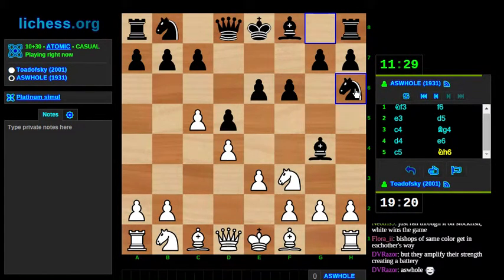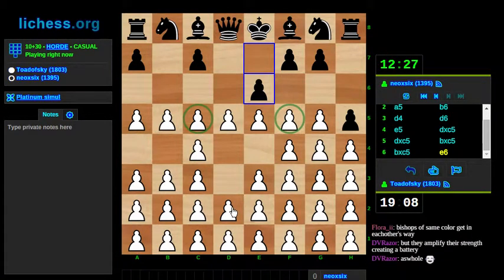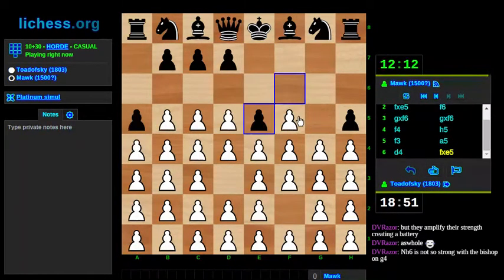This is also strong and I should be very careful. Okay, this is hanging — this is kinda sorta hanging. I don't know. Stuff's hanging, yo. Maybe I do d-takes-e. I know, that goes against my philosophy of never capturing anything, but my stuff's hanging. Well, I got some material, so it's not such a big deal if I give a little back. D-takes-e looks reasonable on some level — I'm not sure which level, but somehow it does.